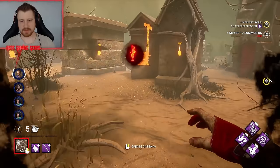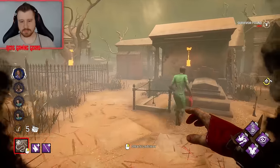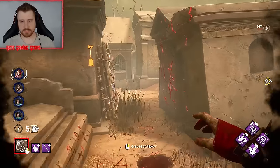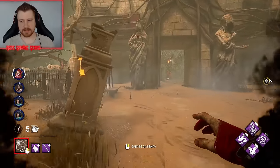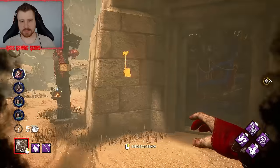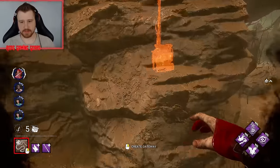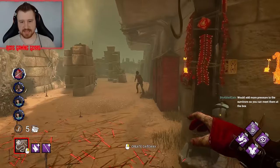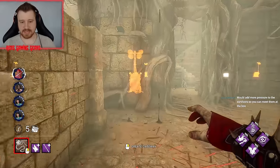That makes sense. There's no way I can down her in time before possibly getting over here. There we go — sprint burst makes sense. They were both over here but then kind of left.